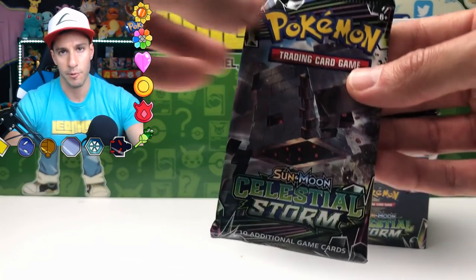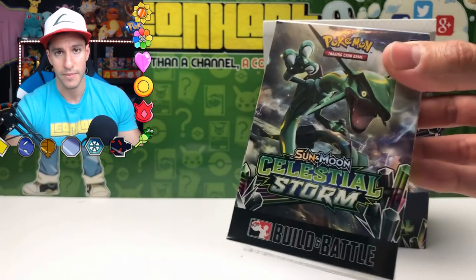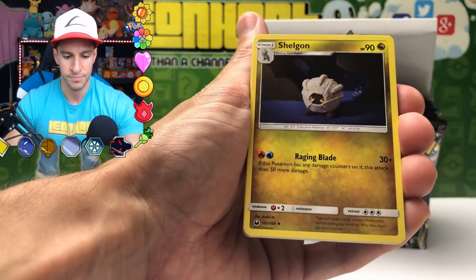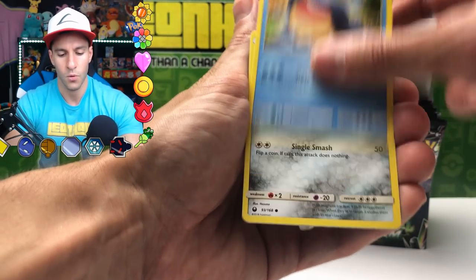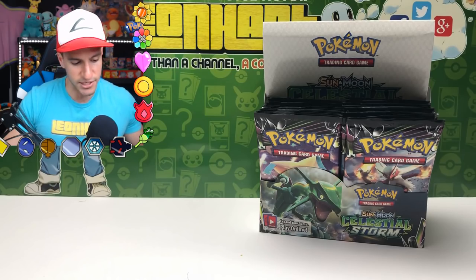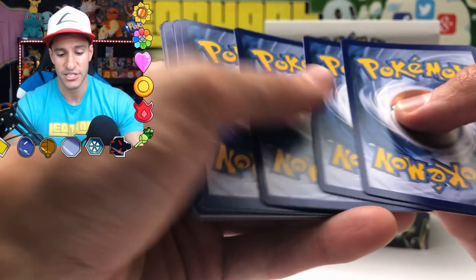We still haven't pulled a Prism Star card — apparently there are new Prism Star cards to come, so it will be very interesting. And the rare is a Slaking Holographic card — just strutting his stuff in the jungle, like a portrait shot. Just posing for us, minding his whole day. Next pack coming up — and I just want to reiterate, thank y'all so much for being such an amazing community, the Heart Squad. I really do appreciate y'all supporting the channel.